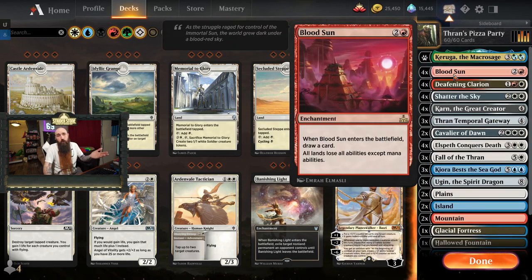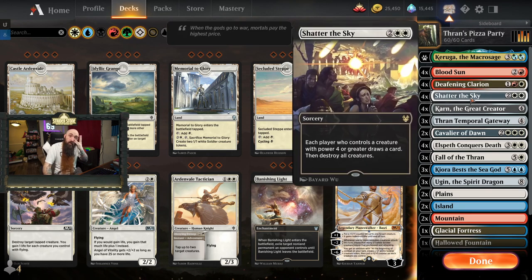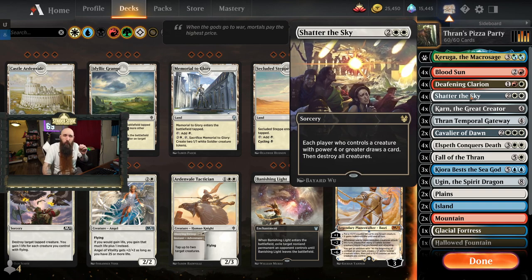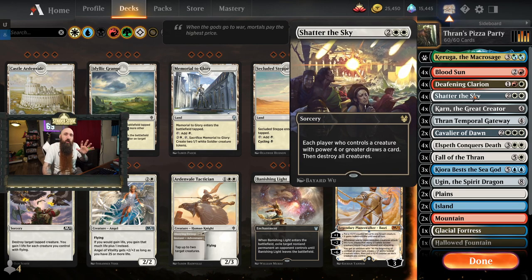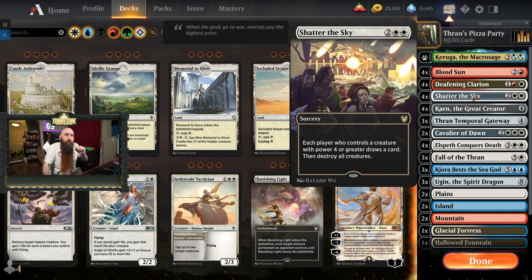The reason Blood Sun is really good with Lotus Field is that it draws a card when it enters the battlefield. It also makes it so Lotus Field isn't hexproof, which sucks, but it comes in untapped and you don't have to sacrifice two other lands — it's just an untapped three mana source for three mana. It's an amazing combo, still one of my favorites, though it's starting to annoy me a little more and may show up less frequently in my videos.